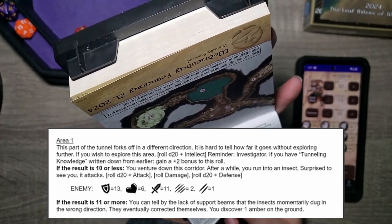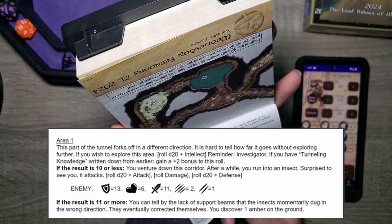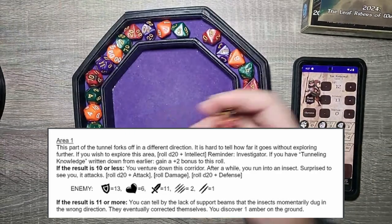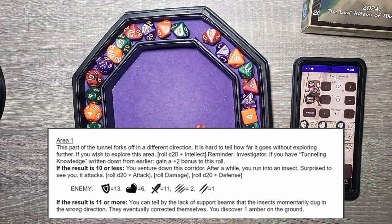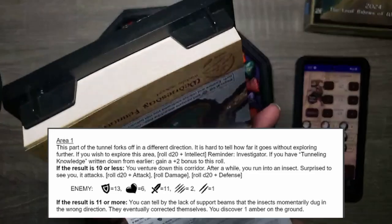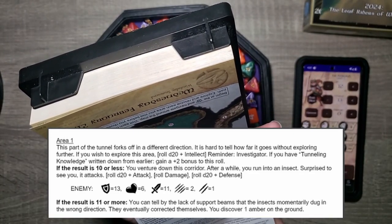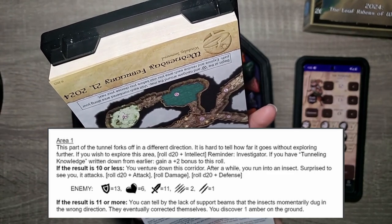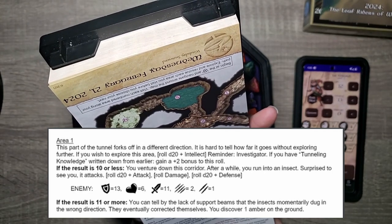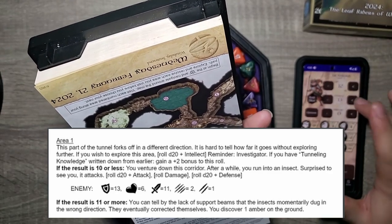This part of the tunnel forks off in a different direction. It's hard to tell how far it goes without exploring further. If you wish to explore this area, D20 plus intellect — reminder, investigator. We are not very smart, but 18 minus one is 17 — that'll do the job just fine. 11 or more with intellect investigator, if you have tunneling knowledge written down from earlier. You can tell by the lack of support beams that the insects momentarily dug in the wrong direction — they eventually correct themselves. You discover one amber on the ground. Nice.